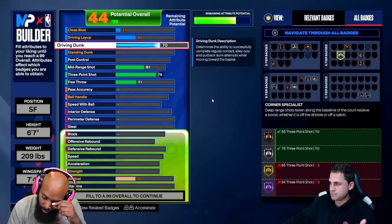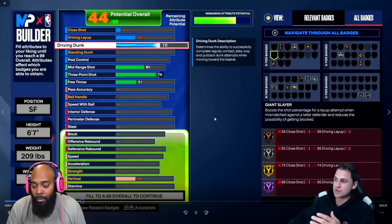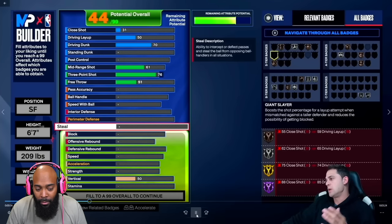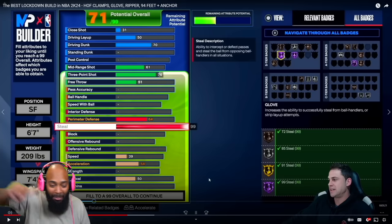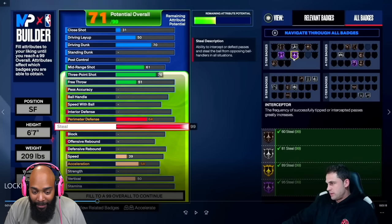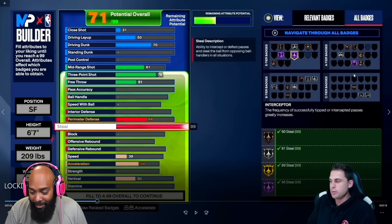In this builder you have to sacrifice certain categories to be elite in others — and we want to be elite on defense because we are a lockdown. 99 steal is going to get you Hall of Fame Interceptor, Hall of Fame Glove, and Hall of Fame Right Stick Ripper.